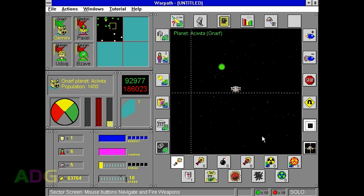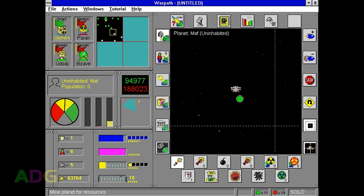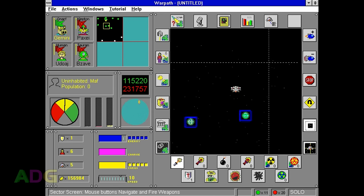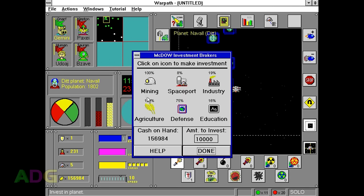If money does become an issue, you do have the option to take out loans — though quite frankly, I routinely forget this is even a thing, because so long as you're diligent there'll always be something you could be doing to earn money and make progress. One potential strategy is to use loans to get as many neutral planets to your cause as fast as possible, so you can then repay the loans quickly and have lots of planets on your side post-haste.